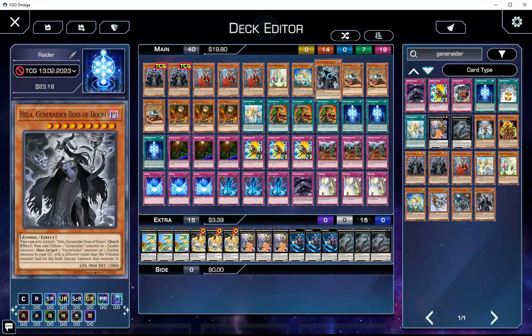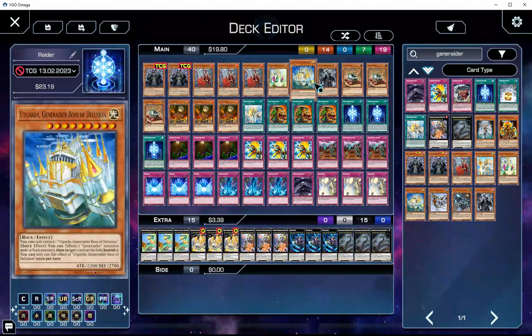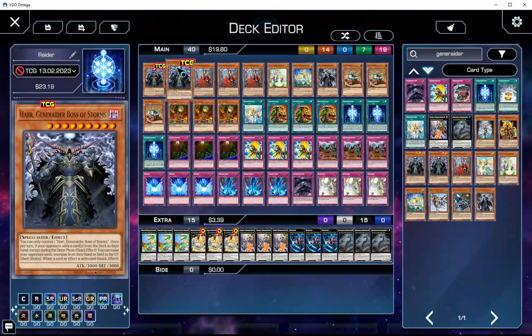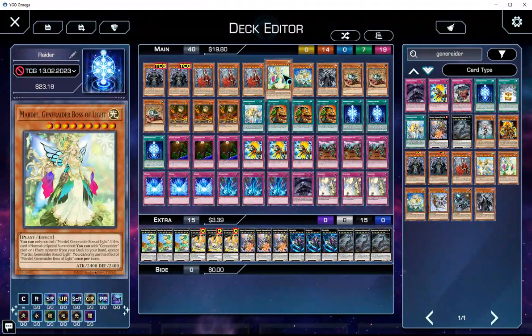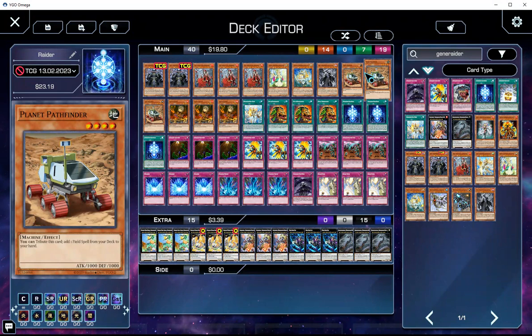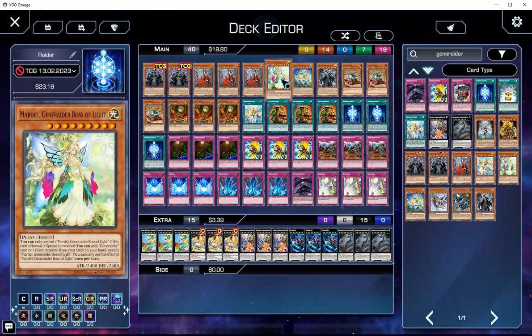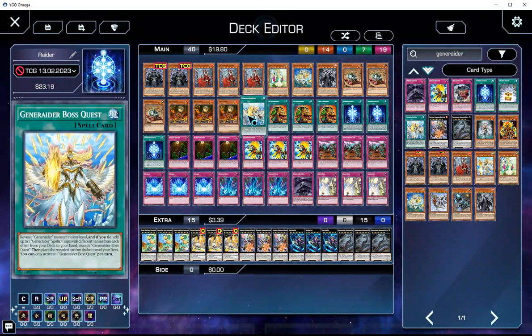Then Hela — you can tribute one Generaider monster, and then target a Generaider or zombie in grave with a different name than the tributed monster, and summon it. So essentially, you can go Hela, tribute a token, summon one of the boss monsters for their interruption effects — either Utgarda, Haar, or Mardel for advantage. Playing three Planetary Pathfinder to search Generaider Boss Stage, nothing else. Three Lonefire Blossom for Mardel, and Mardel is usually used for searching Boss Stage.